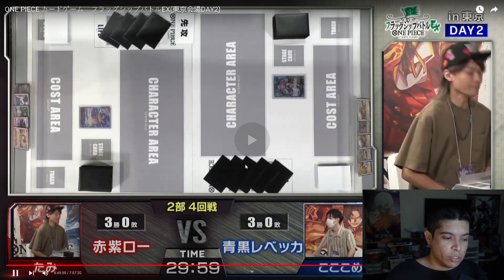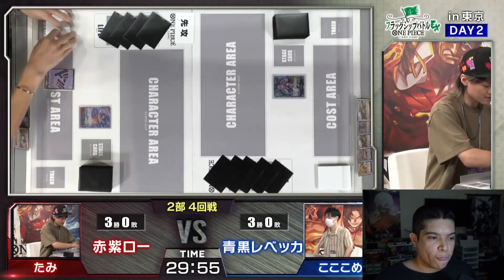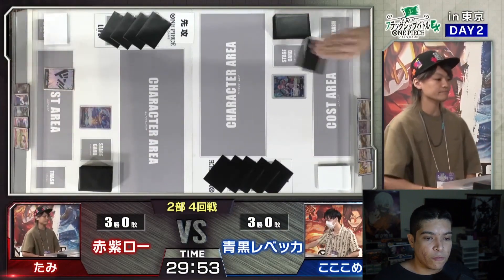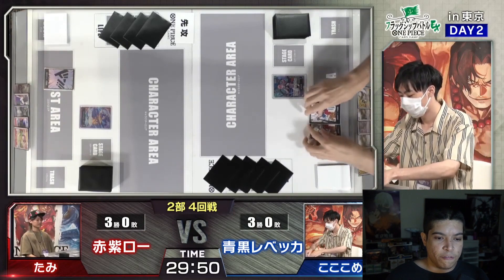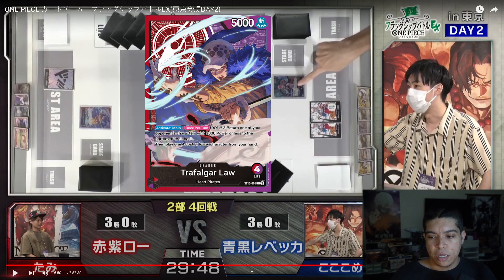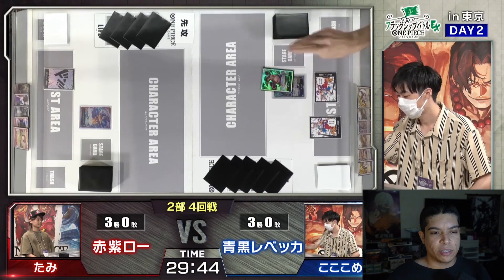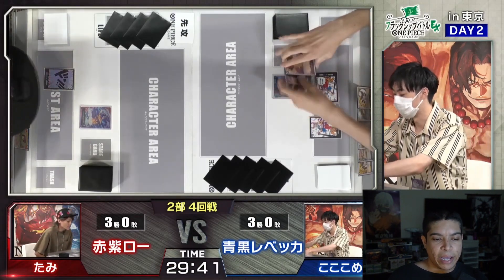I will be showing off the cards and reading a little bit about them as we go. So we have Law going first. This Law leader effect reads: Activate Main, once per turn — Don minus three. Return one of your opponent's characters with 3000 power or less to the bottom of the deck. Then play one four-cost or lower from your hand. So a little play on the Shambles effect there.